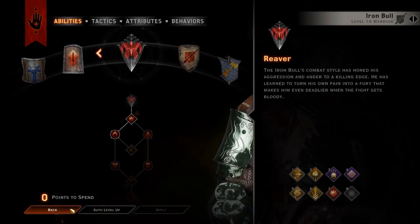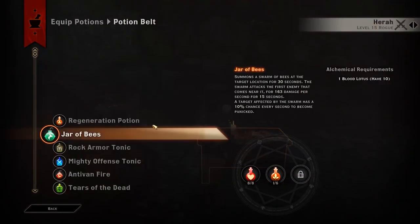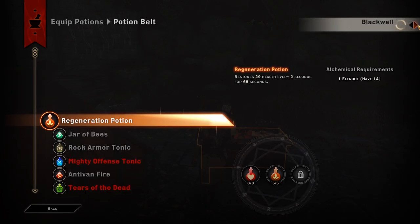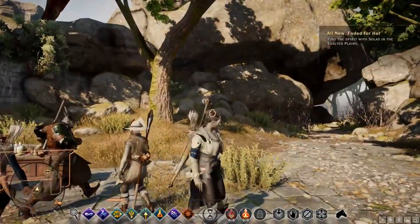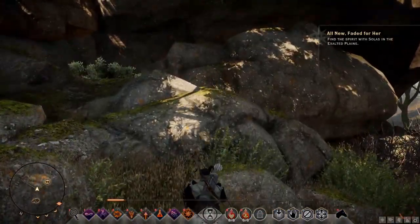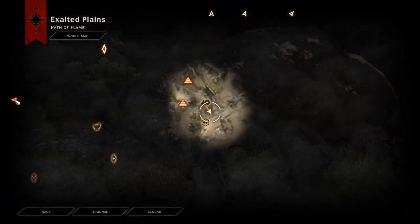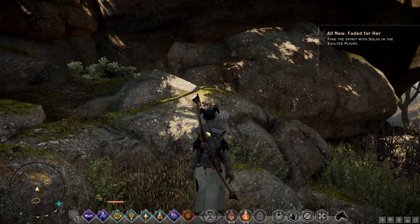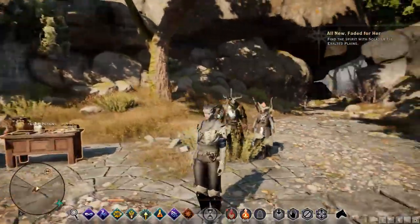Let's do that. And then I need to do potions — I hope Elf Root grows here because we're running low again. Solas will need some. The whole reason we're here is for Solas. That's all the way over there. So we're kind of headed that way. Obviously stuff's gonna come up along the way. But don't worry, Solas — we will get to your friend as soon as we can.